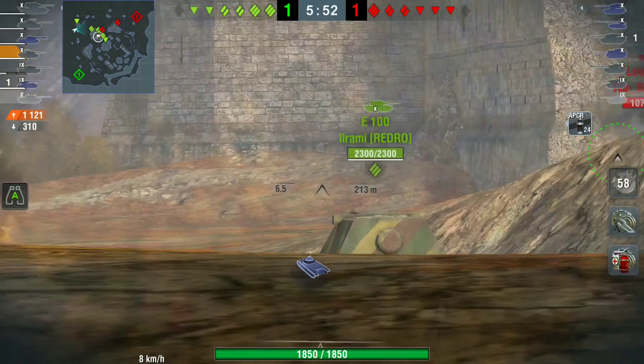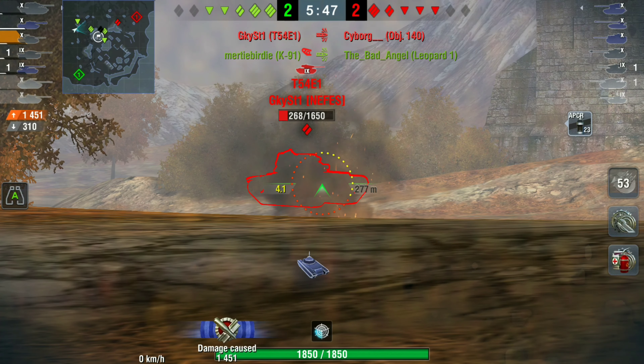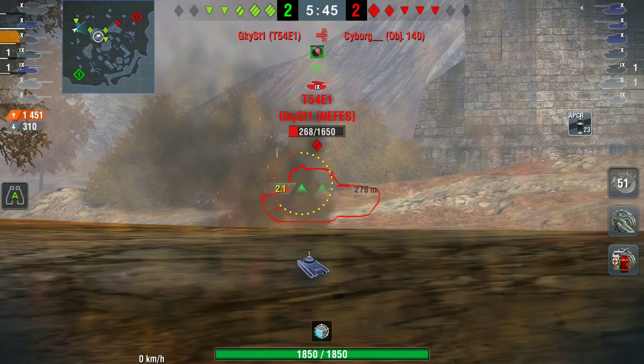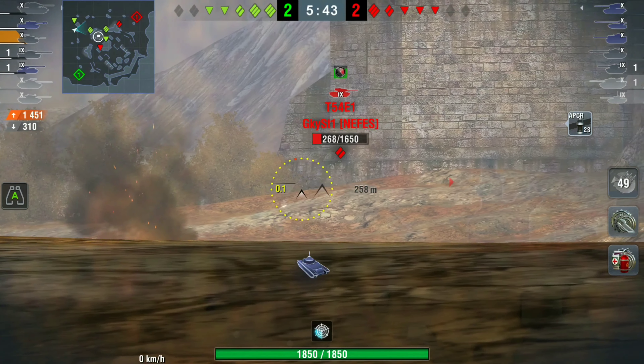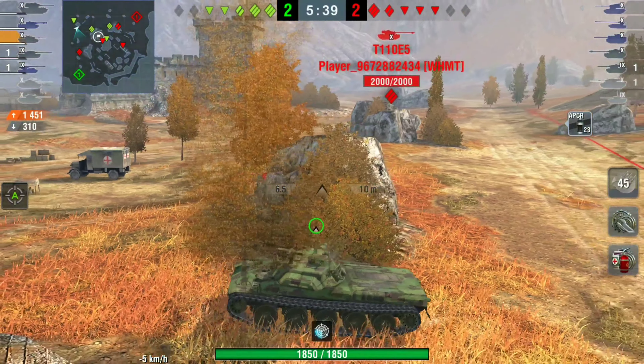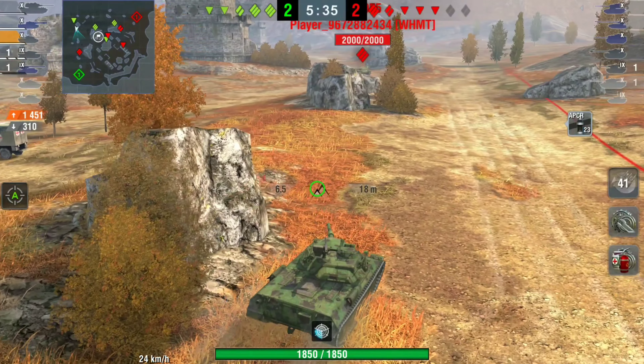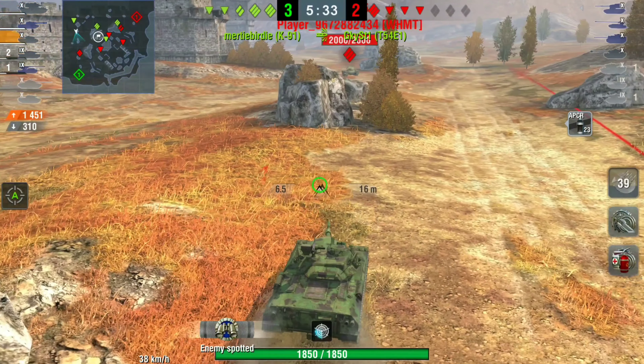They've now taken out the Leopard 1, and the T54E1 is now a one-shot. Unfortunately he can't get that shot off. It's two tanks down each, but his team are still together — there are still three TDs. Now here comes the T110E5 who has flanked around the whole entire map.